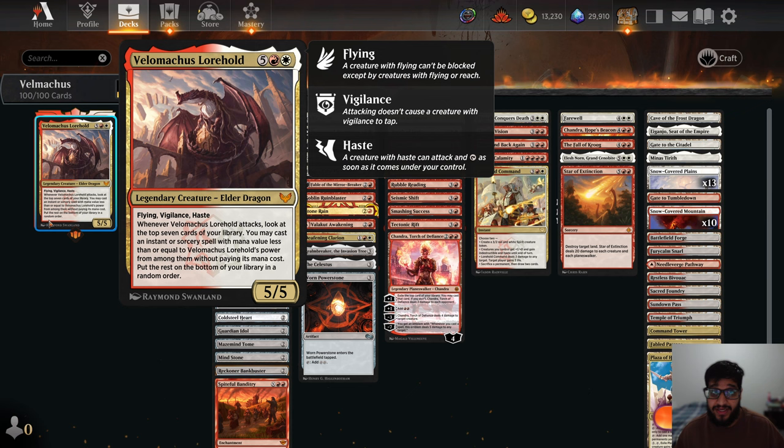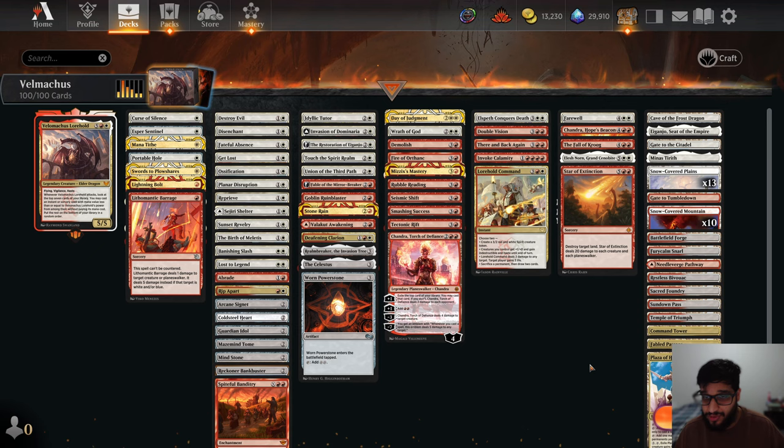Today we're playing Velomachus Lorehold — 7 mana, 5/5 Flying Vigilance Haste. Whenever Lorehold attacks, look at the top 7 cards of your library. You may cast an instant or sorcery spell with mana value less than or equal to Lorehold's power from among those without paying its mana cost. And then you put the rest at the bottom of your library in a random order.